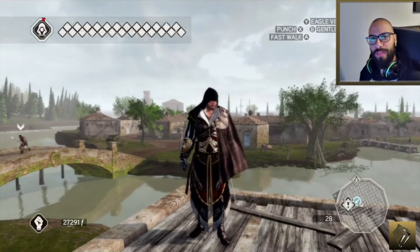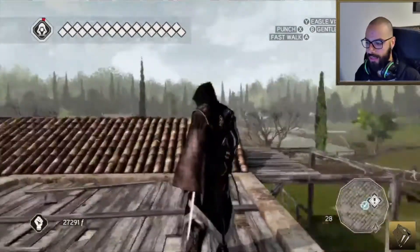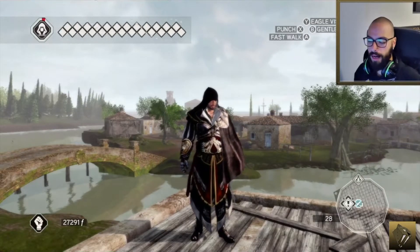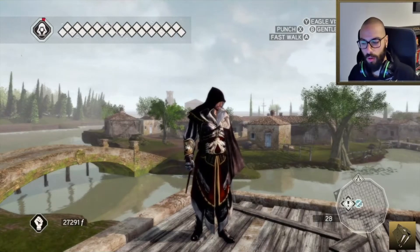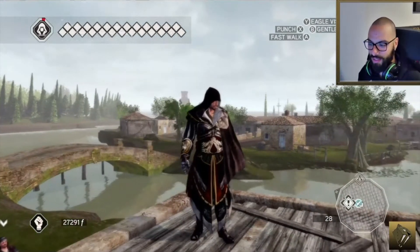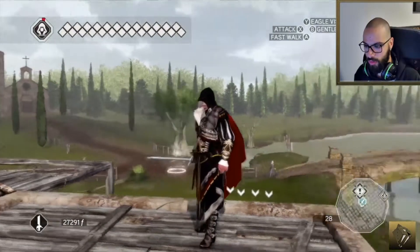Welcome back to another episode of Assassin's Creed 2. As you can see, I'm wearing the black armor — this is Altair's armor. I finally unlocked it. The reason I didn't show you guys earlier was because I just discovered that these missions we're doing now — originally when the game came out in 2009, there were 11 sequences, then a jump to 14. Sequences 12 and 13 were DLC, now included in the Ezio collection.